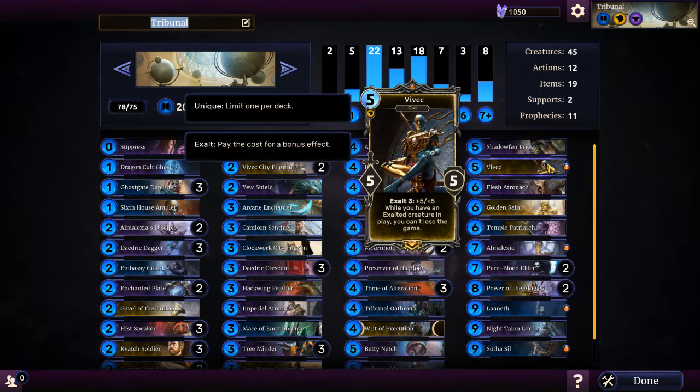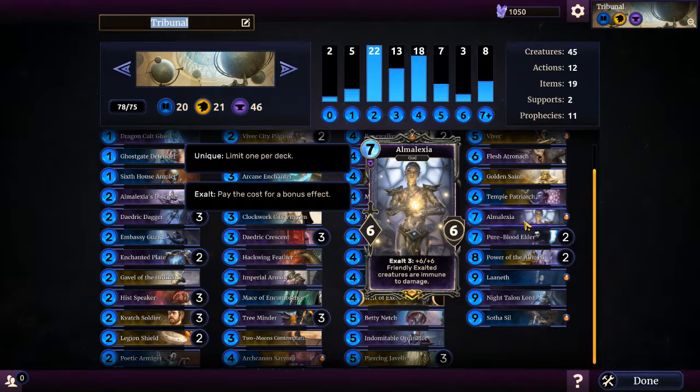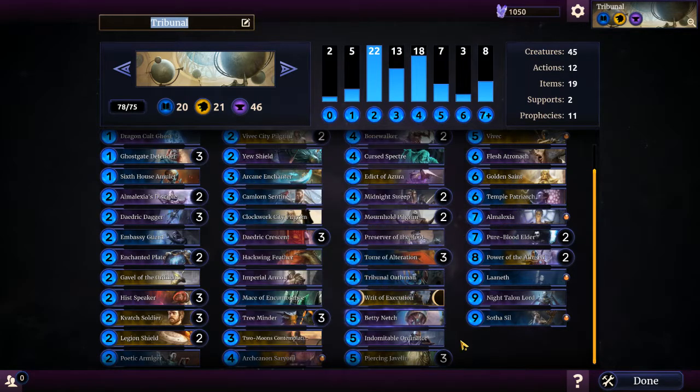They can take you down to like negative health and you can't lose. It's great. The card that works in great combination with him is Almalexia, who is also a god and also has an exalted ability where friendly exalted creatures are immune to damage, which means they cannot be killed by physical damage. They can be killed by actions like 'destroy this card' or silence abilities. So as long as I can get these cards out there after I burn through the enemy's silence and destroy cards, I should be good. That's why I have a bunch of other cards and items to buff up my earlier creatures, so they become more of a threat and are more likely to get silenced or destroyed before I get a god out there.